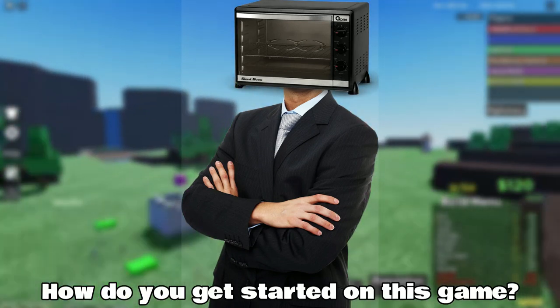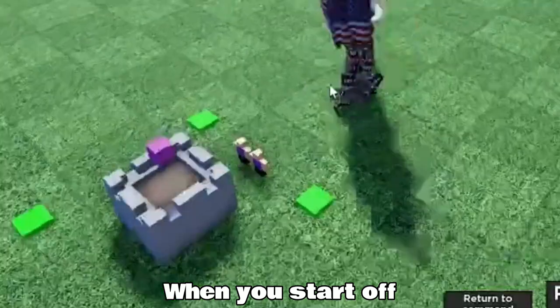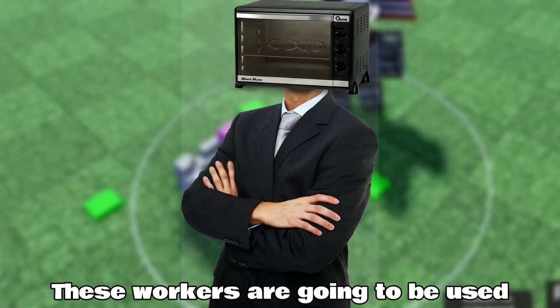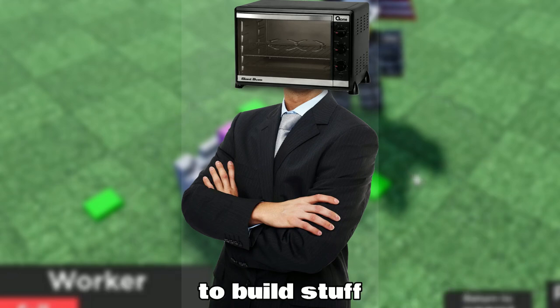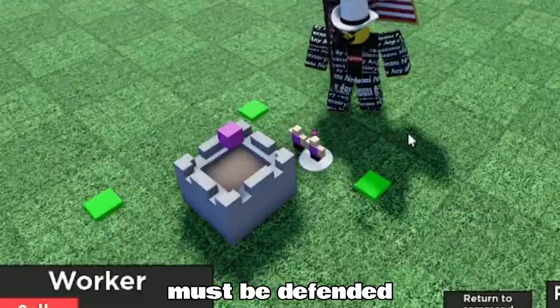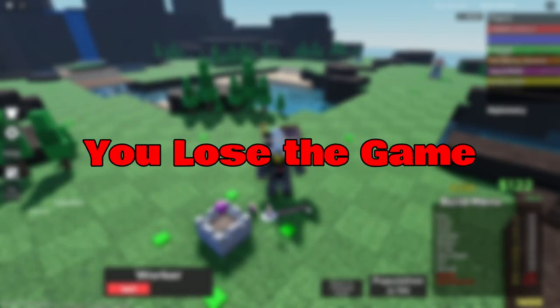First of all, how do you get started on this game? When you start off, all you are given is a command center and two workers. These workers are going to be used to build stuff. Your command center, right by your workers, must be defended — if you let it get destroyed, you lose the game.